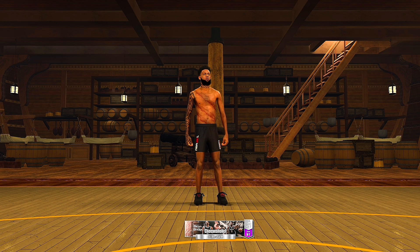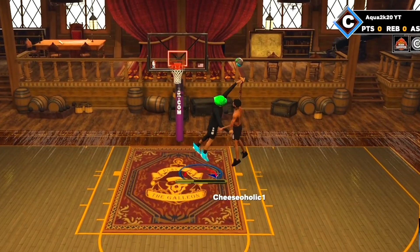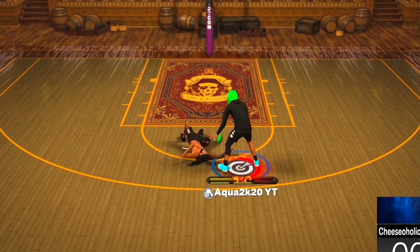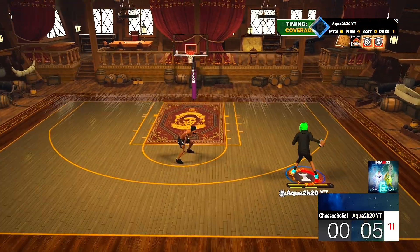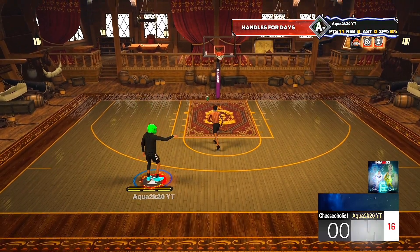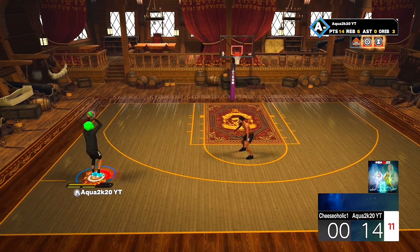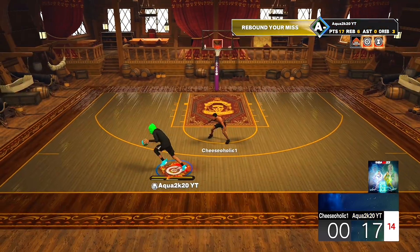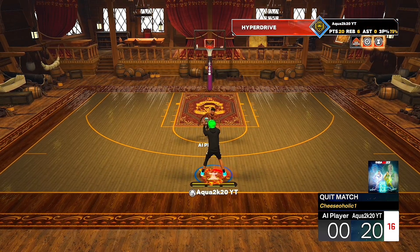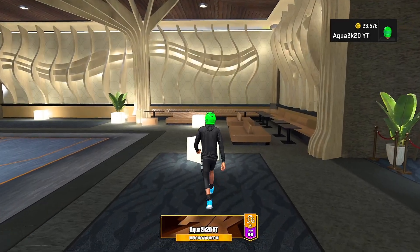We're playing Cheeseaholic - 91 overall, this guy might actually be comp. Got the block, easy layup. Two plays into the game this man is flopping and letting me shoot the ball. I'm lighting them up - spin back, green light. But yeah, this man was AFK - this gameplay doesn't even count. I'm in my fifth game and I can barely get anyone to test me. I'm shooting over the AI defender - green light - and those guys just quit.